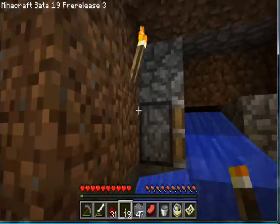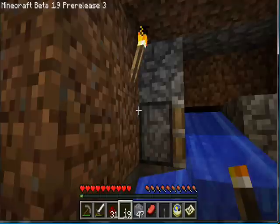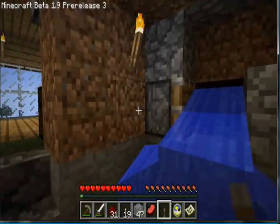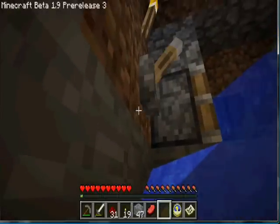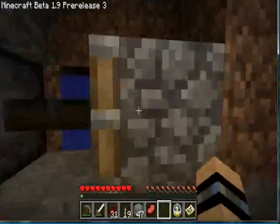It should be when I put my lever right here. You just need to put a lever or a button, whatever you want to use, right next to it. That was a torch, my bad. I don't want to have to use redstone. Are we all good? I guess we're all good.